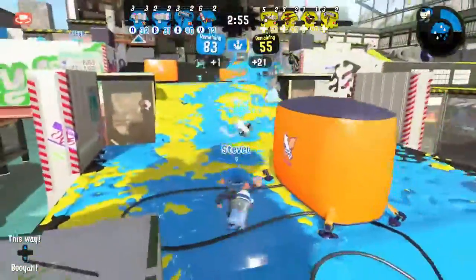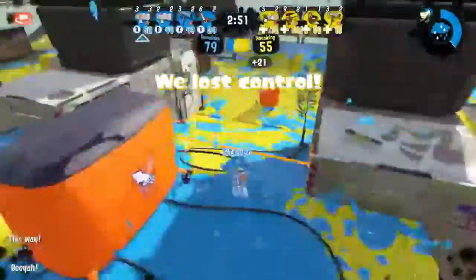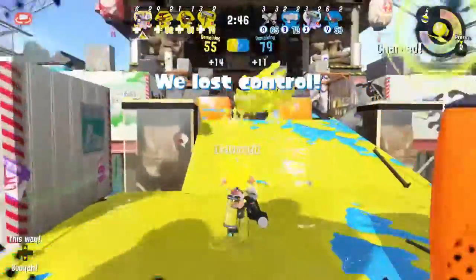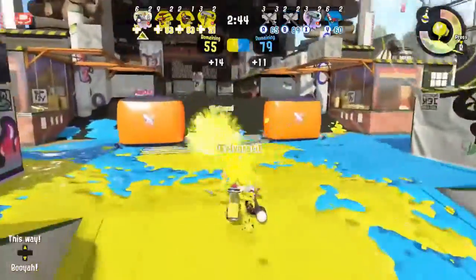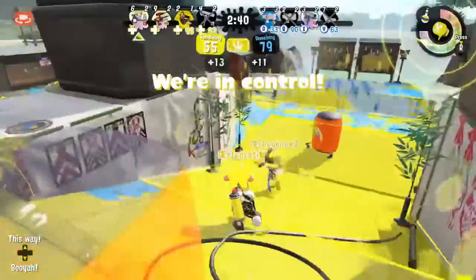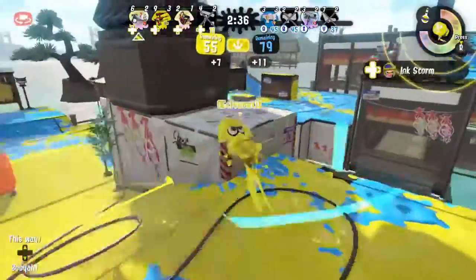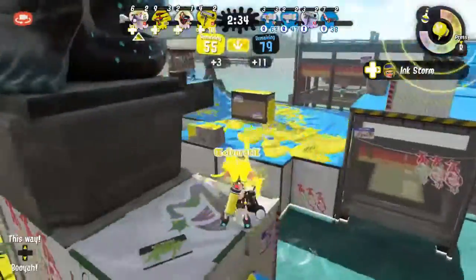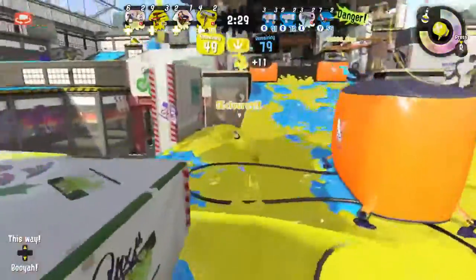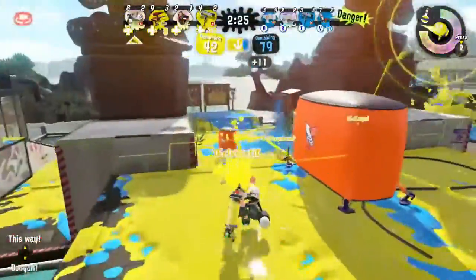Each surviving member backs up, allowing teammates to jump to them if needed, with some potentially coming from the other direction. Ivo again mowing people down — he's got that mini Kensa Splatling. His Ultra Stamp is ready to go again. Ivo is out here getting those big flashy kills and succeeding, constantly catching the Dynabros off guard, and that's really what keeps turning the zone control back into the hands of the Cephalopods.